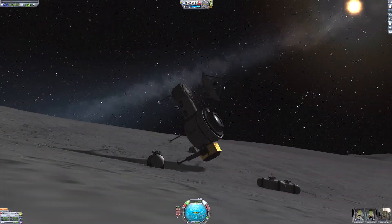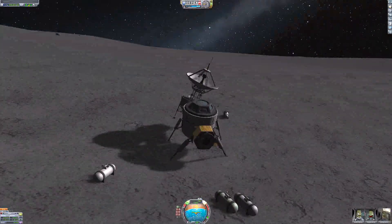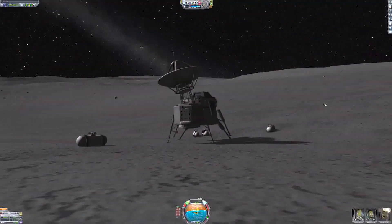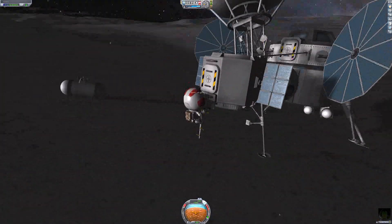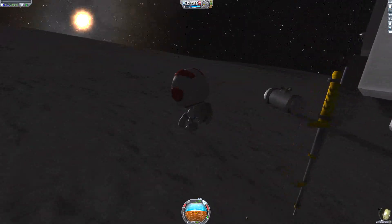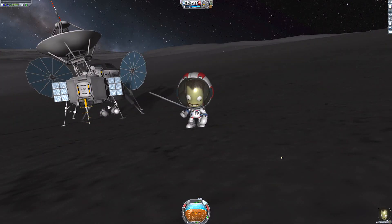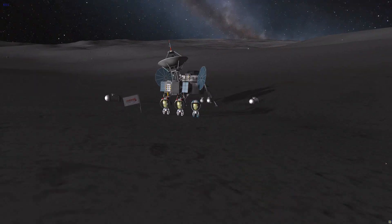The Kerbals' faces are all like, 'Oh my gosh, I can't believe I'm alive.' And neither can I. We've got some debris around the base unfortunately, but at least we're safe on the ground of Ike. We can get the Kerbals out on EVA just so they can take in the magnificent view and also plant the flag. I've got three Kerbals in this colony and they're all standing there.